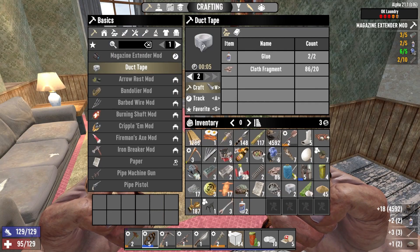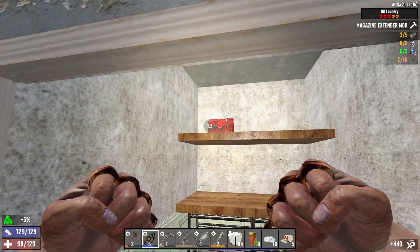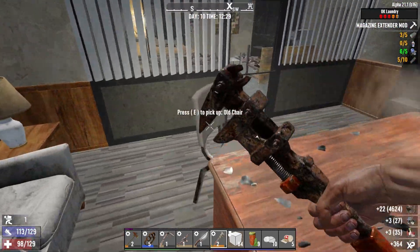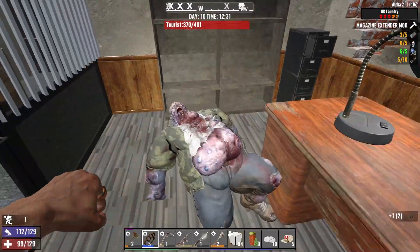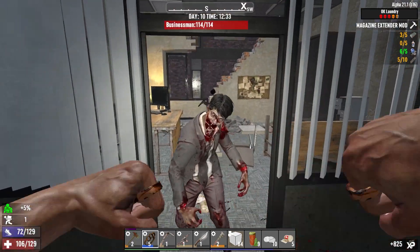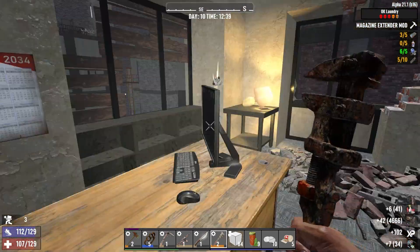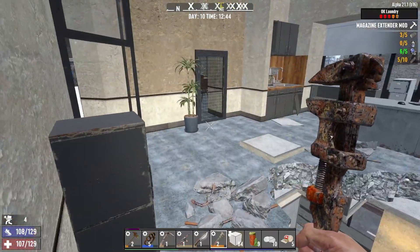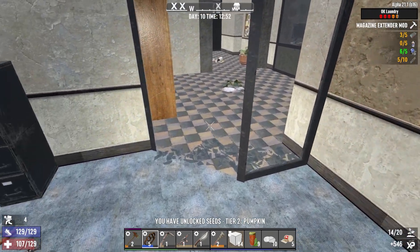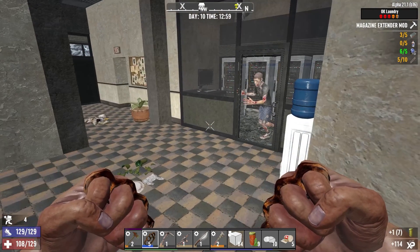Bet you're glad you came rushing out of that closet now aren't you. Oh yes, lockpicks! This guy's no joke. Oh it looks like we go up here — that's pretty clever. We've unlocked pumpkin seeds. What are the levels on that? We've got mushroom, corn and potato to go. Okay this is a weird laundry place.